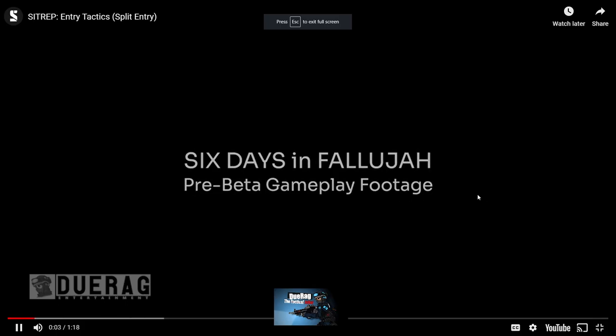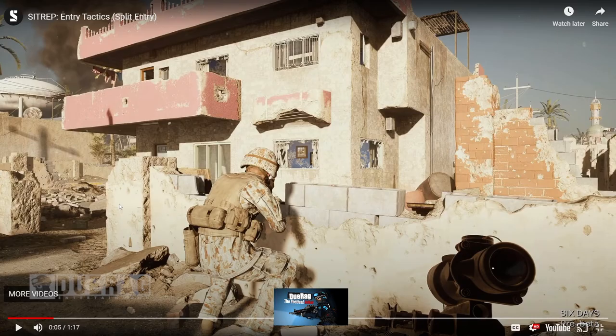Obviously this is Six Days in Fallujah pre-beta gameplay footage, which actually doesn't look that bad. The game actually looks really good - surprisingly better than what I've seen before. The only thing I kind of dislike is the character models a little bit - they feel just a bit dated to me. Third-person character models just feel off to me, but they're not terrible. They look pretty good, for the most part. But the first-person mode, like the guns and stuff, that looks pretty good. The only thing I kind of dislike is how many times he does the point shooting, which seems to be a standard - though I think it's because he has a scope right here.